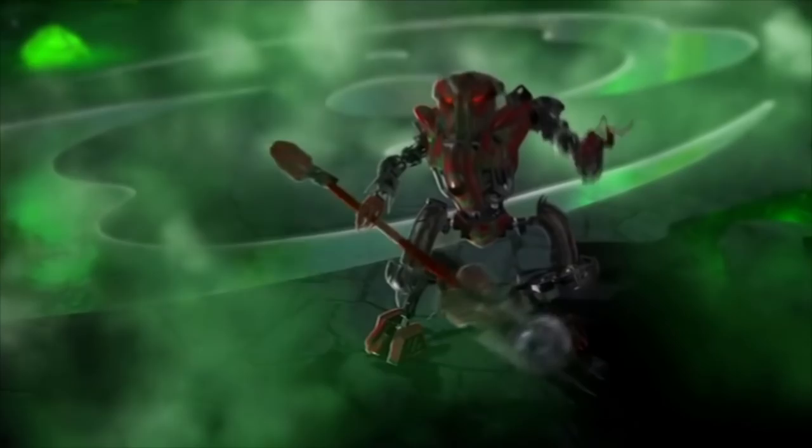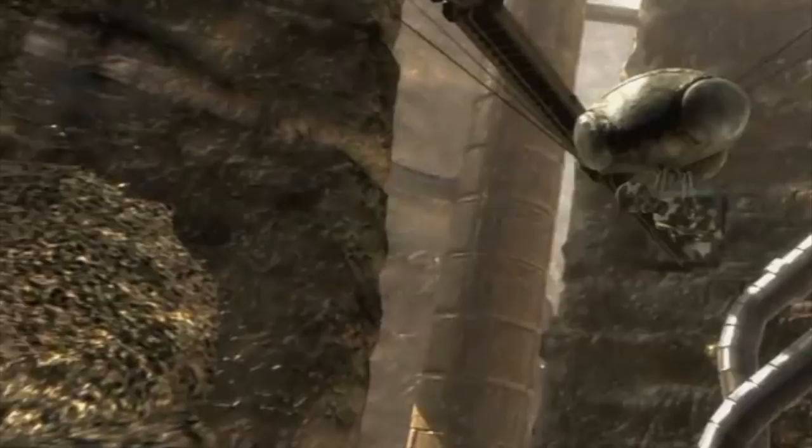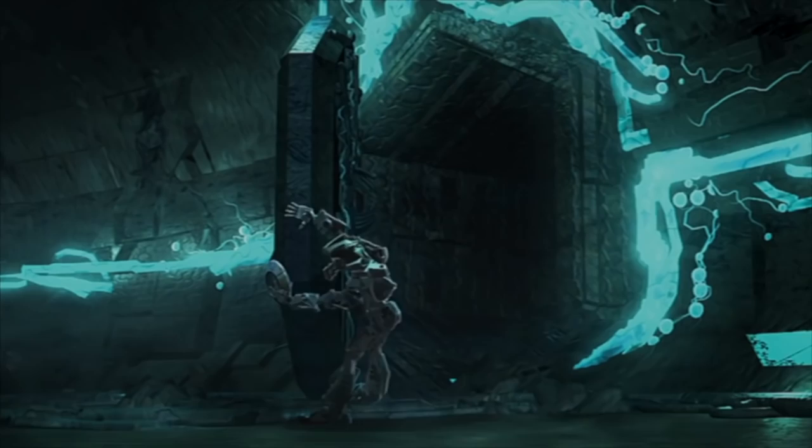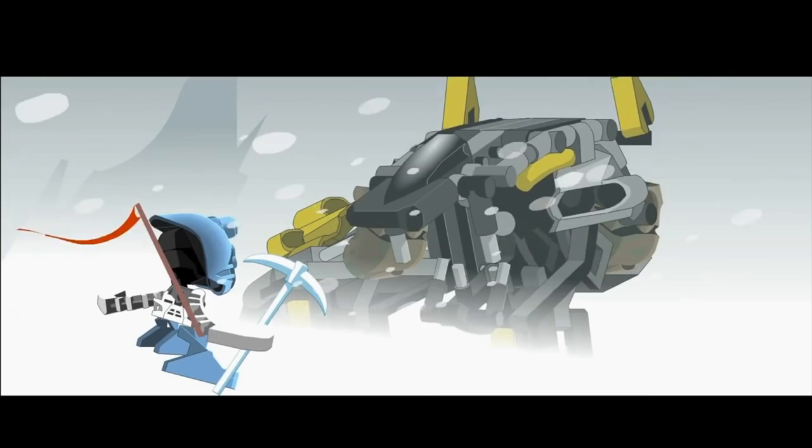With Makuta Teradax leading the military forces yet again, a drastic plan was enacted. A vast majority of the universe's animals were contained by force in the great archives of Onu-Metru, where underground tunnels and passageways held copies of every species discovered thus far, including some of the most vicious Rahi. And so, in a severe act to stop the civil war, Makuta Teradax and his forces rounded up many of the most militaristic Matoran, sealing them in the archives and unleashing the vicious animals within to purge the survivors.